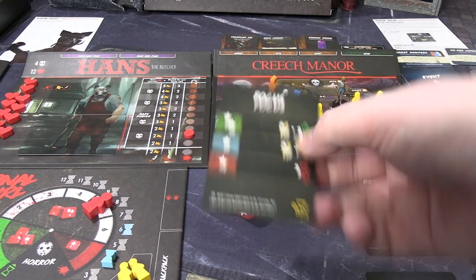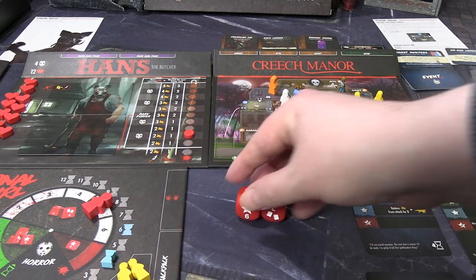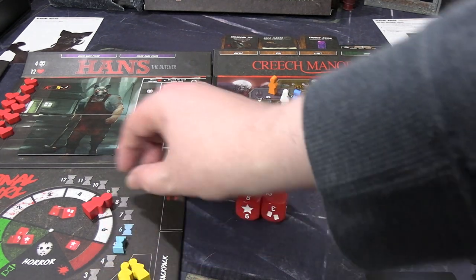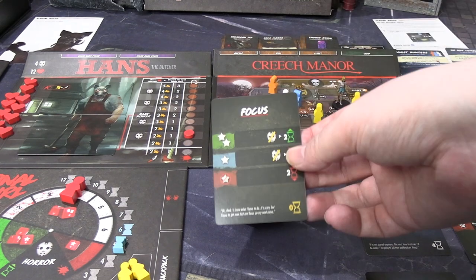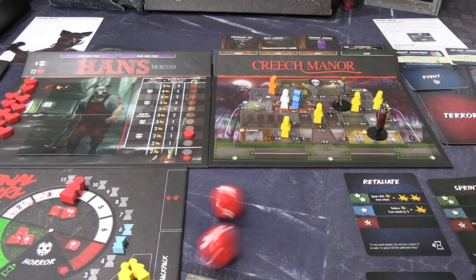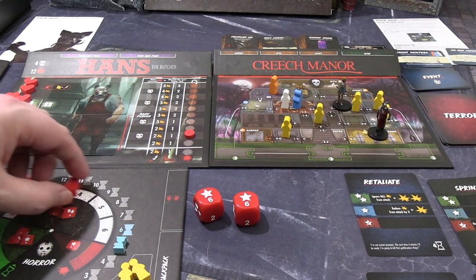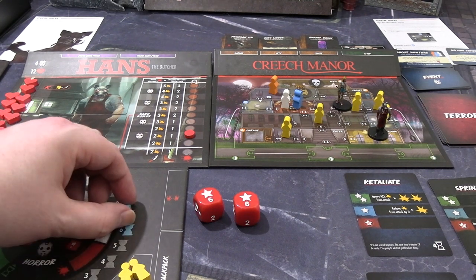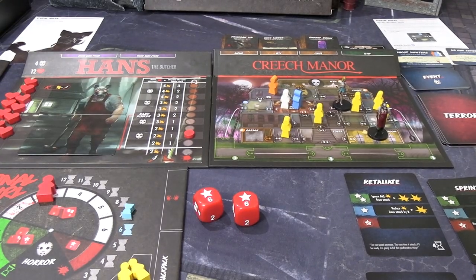So we'll play focus again — basically the same off-movement turn we had already. One success, I'll take it — so one less time, coming down to four. I'll play the other focus to do the exact same thing again. Oh wow, we got two sixes — so we lower horror again, that comes down to three, and we gain two time which takes us up to seven. I don't need to play any of the close calls or the guards, so we're just going to go have a spend feast in the shop. Seven time to spend.